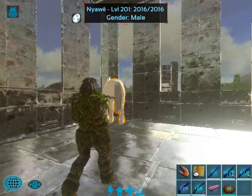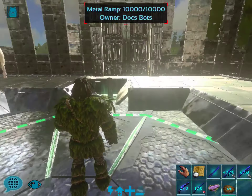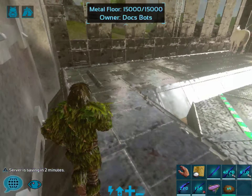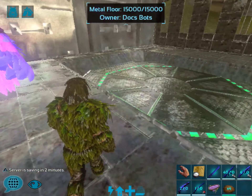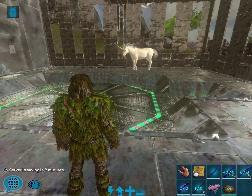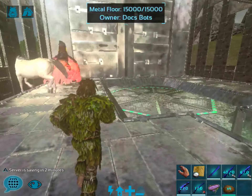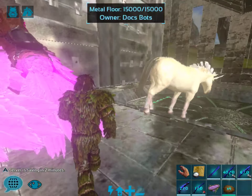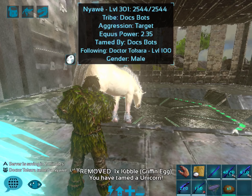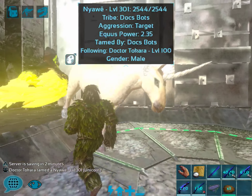He's a male — he's upset, I have to wait a minute. Isn't he gorgeous? I'm gonna walk away just to be safe. Calm down buddy. Okay, let's give him the soothing balm — we gave it to him. Oh wow, instant tame! Boom! Love it.